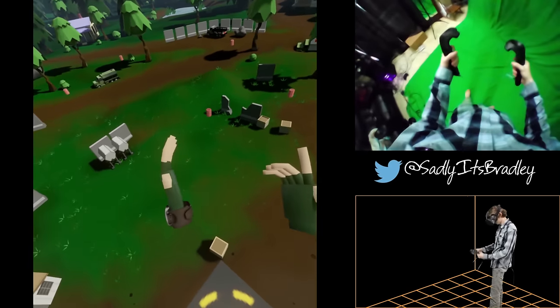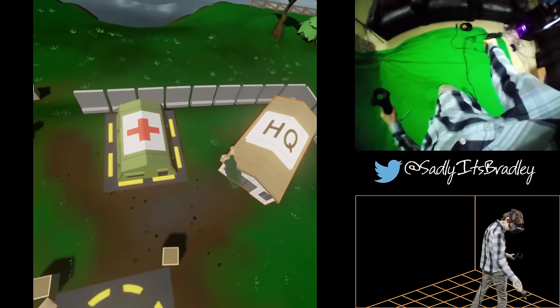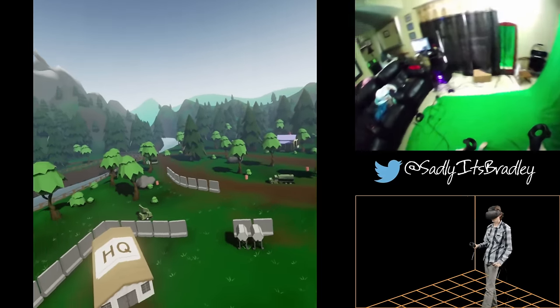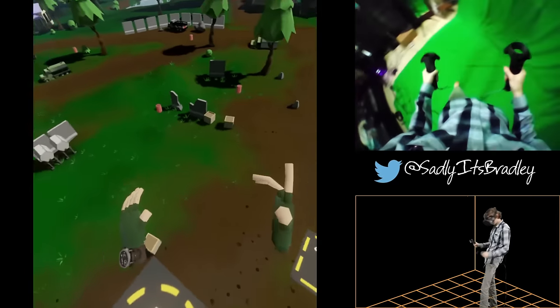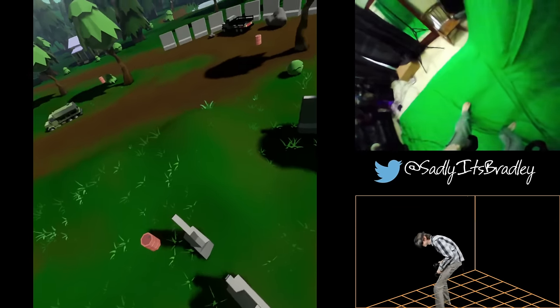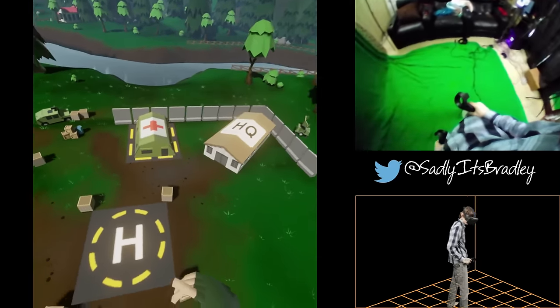You're going to be commanding the defense of this area. This briefing will teach you about basic tactics and commands. Good luck. A successful defense begins with sound placement of your soldiers. Orders can be issued on structures, such as sandbag walls or towers, or directly onto terrain. Structures can offer much better vision as well as defense against enemy fire. Utilize them whenever possible.